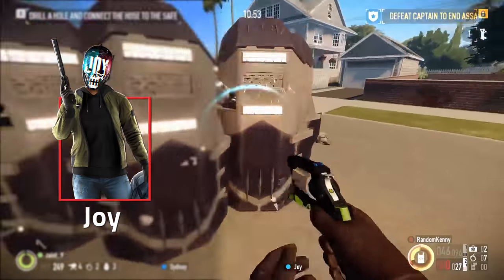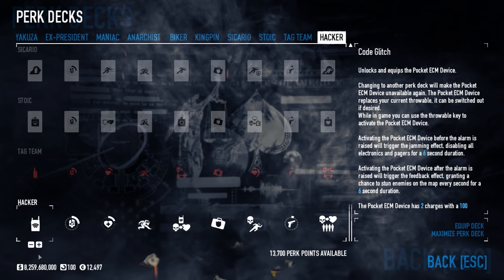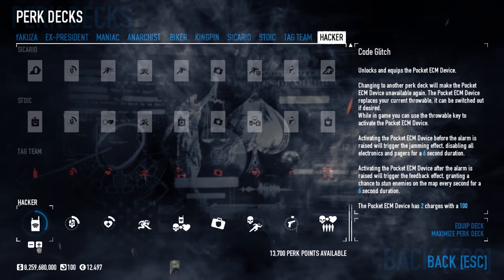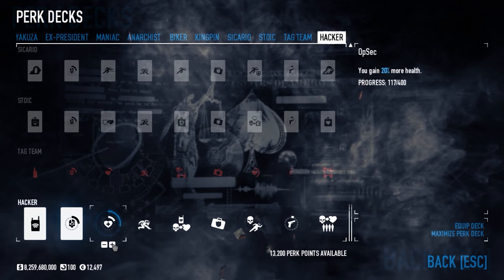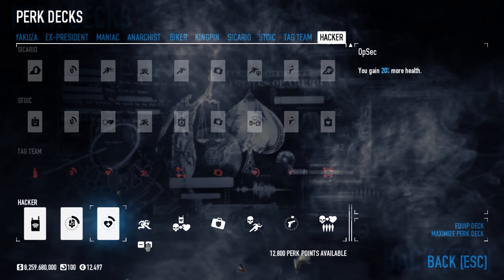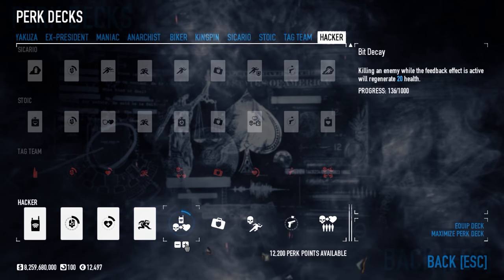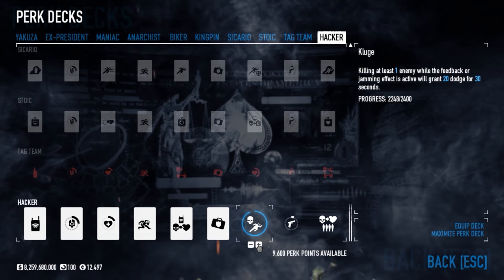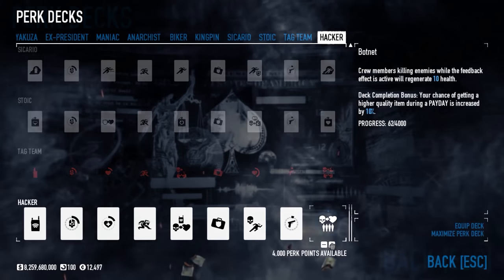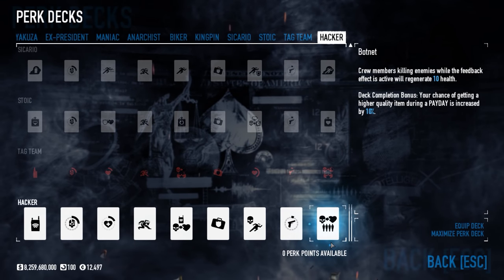The Hacker perk deck gives you 2 jammers which, when active, last for 6 seconds each with their own 100-second cooldown, reducible by 6 seconds per kill. It gives you 20% more total health, 20 health per kill whilst the jammer is active, plus 20 dodge for 30 seconds if you score a kill while the jammer is active, and your crew get 10 health per their own kills whilst the jammer is active.